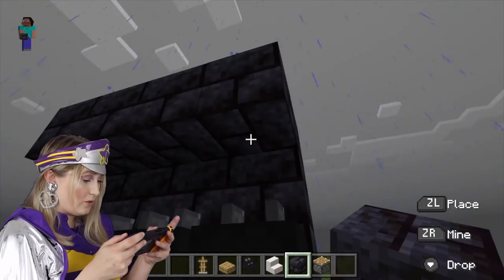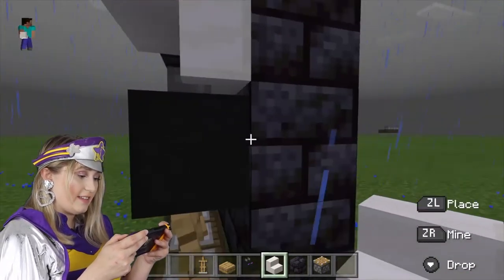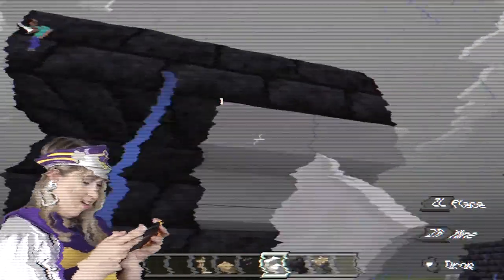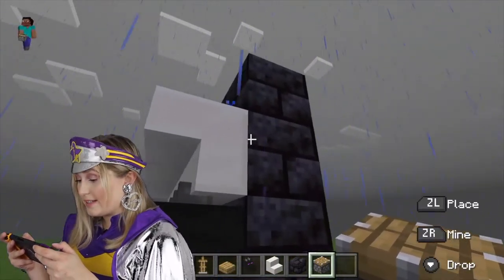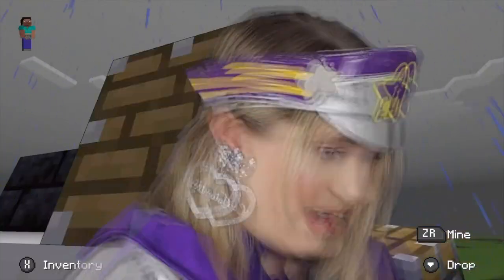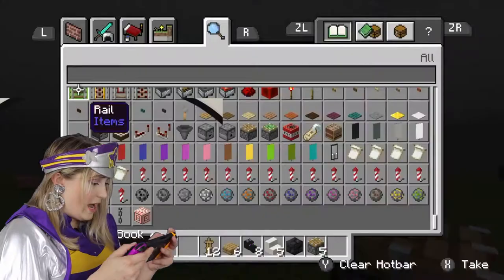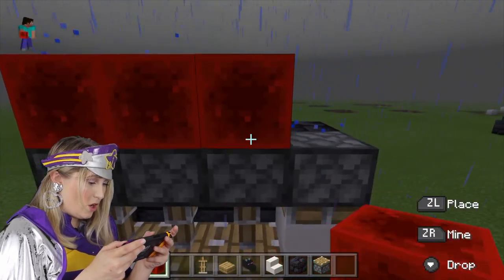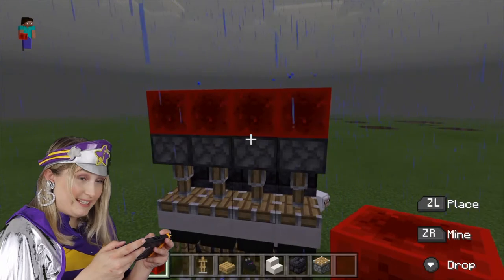Now this is all about angles — we need to get those stairs facing the right way, just like that, in a little L shape. I'm going to replace these black bricks and pop some pistons on the top. There we go, finally. We need some red blocks. Then all we're going to do is pop those red blocks on the top. As you can see, it's pushed those pistons down.